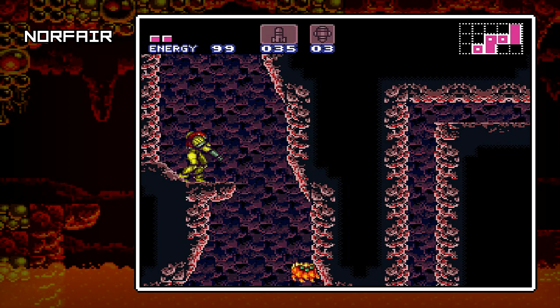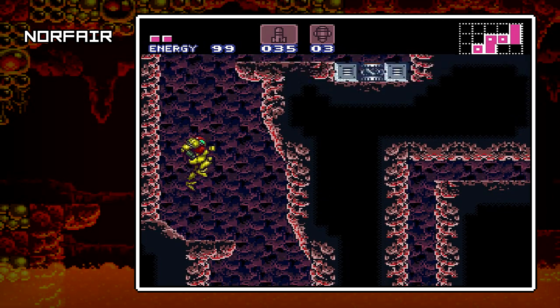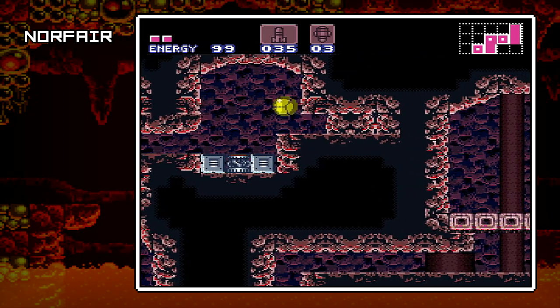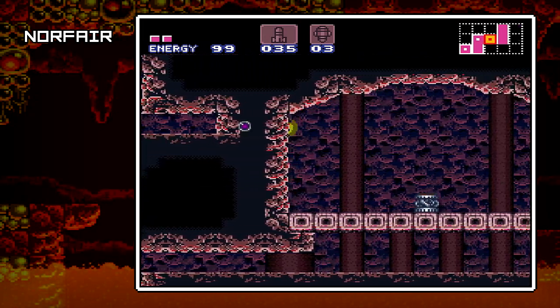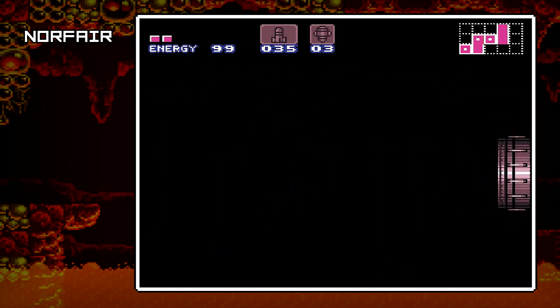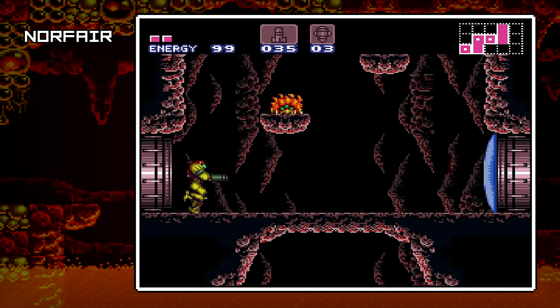I'm gonna wait for this little bastard to come back. There we go. Plus, I think you need to kill him anyway to open the door — the door won't open. It'll be sealed. See, now it's flashing. You have to — for some reason — kill that little firecrawler. I don't know why.